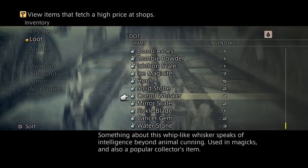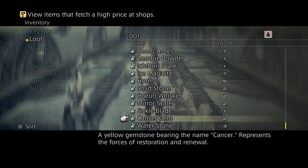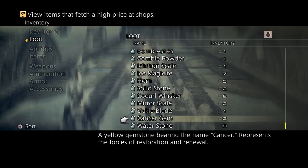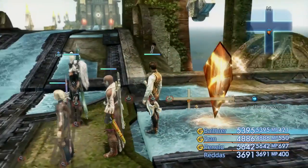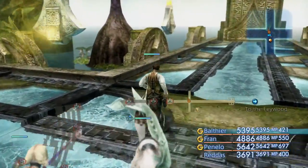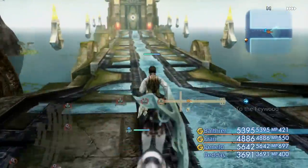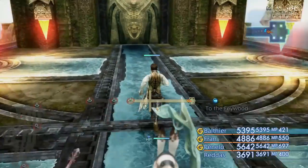So once we've got our two Coel Whiskers, the other two items we're going to need are the Sickle Blade, of which we require two, and the Cancer Gem, of which we require three. Now fortunately, both of these items can be collected from the same fiend, and I'm going to show you how to do that, but you're going to need to make sure you can poach. If you don't know how to use poach properly, then please check out my last video where I did a quick tutorial on how to use poach, because it can be frustrating unless you know what you're doing.